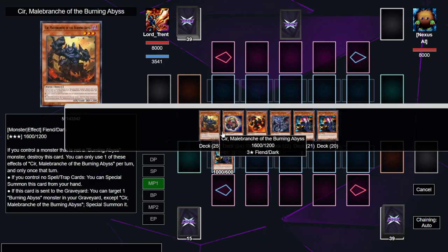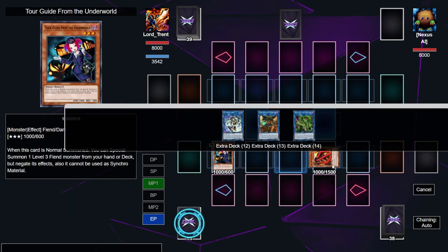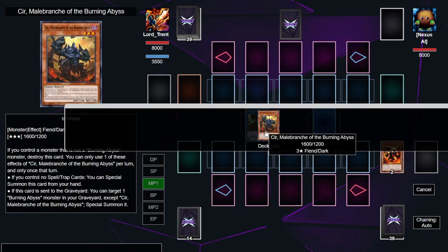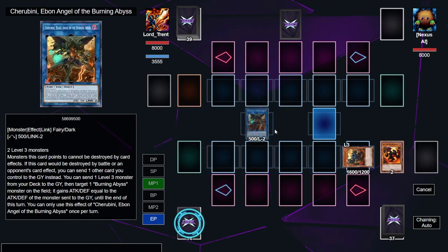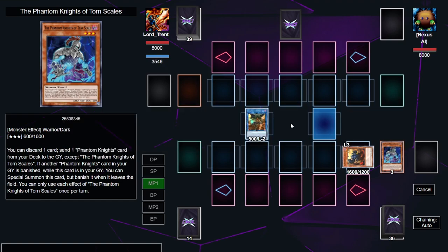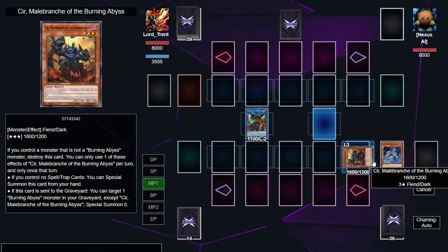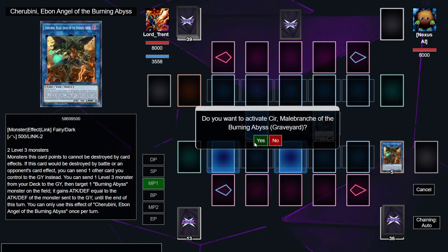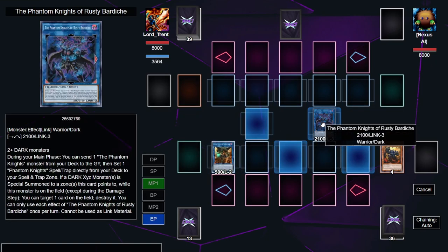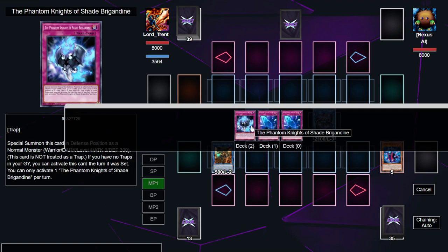We're going to normal summon Tour Guide and activate her effect to special summon a copy of Graff — his effect is negated so he won't destroy himself. We link these two away for Cherubini, and Graff's effect activates to let us summon a Scir. Then we activate Cherubini's effect to send a copy of Phantom Knight's Torn Scales to the graveyard to boost Cherubini. We then link both of these away for Bardish.